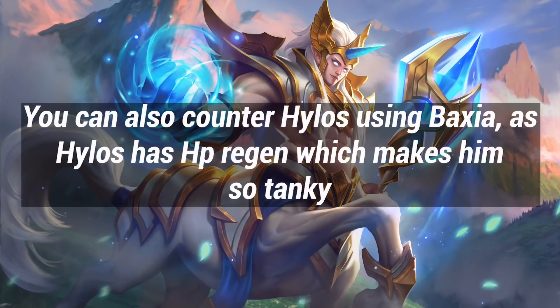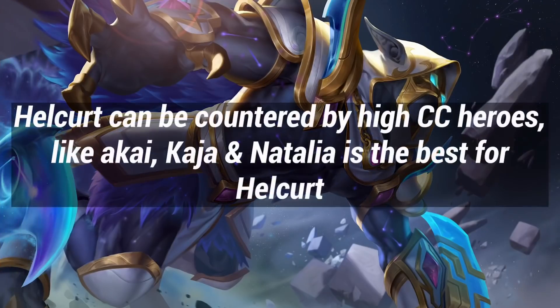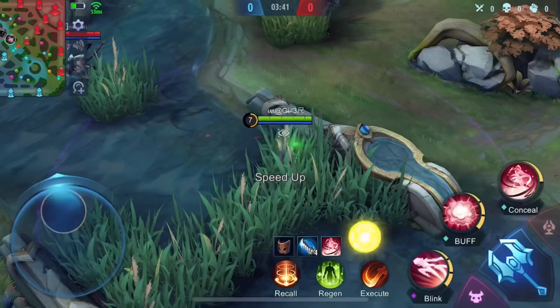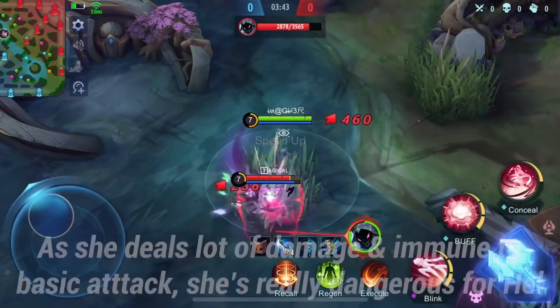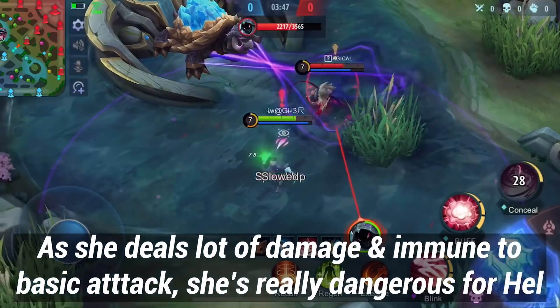You can also counter Hylos with Baxia, as Hylos has HP regen which makes him very tanky. Hellgirl can be countered by high CC heroes like Akai and Kaja. Natalia is the best pick against Hellgirl, as she deals a lot of damage and is immune to basic attacks, making her really dangerous.